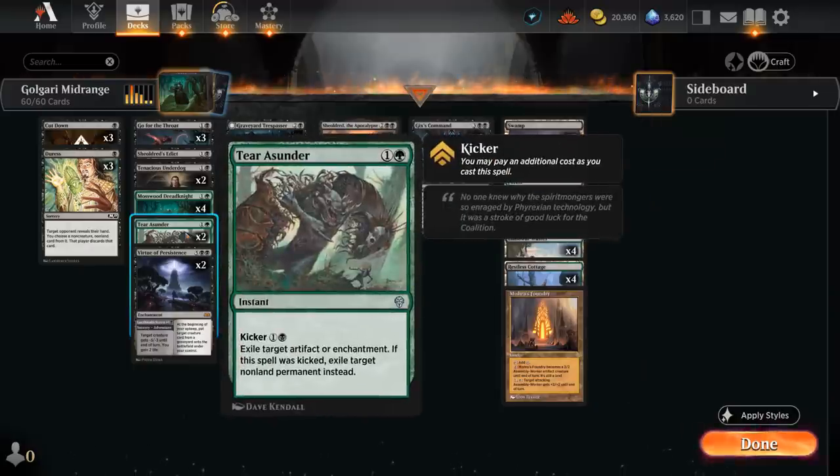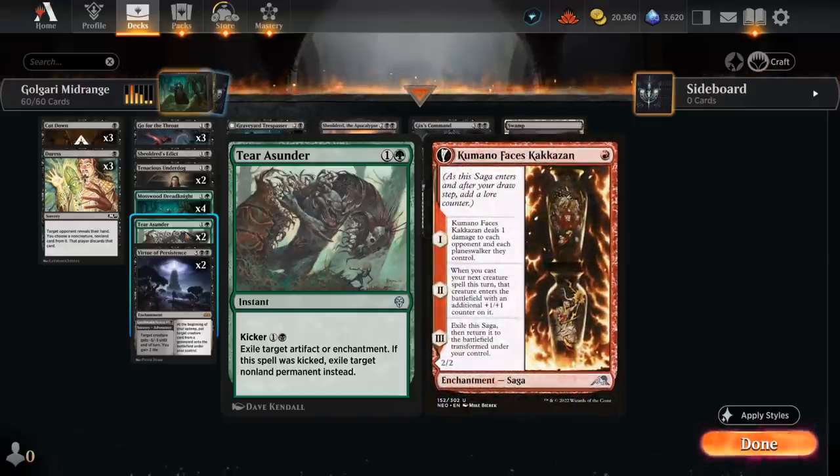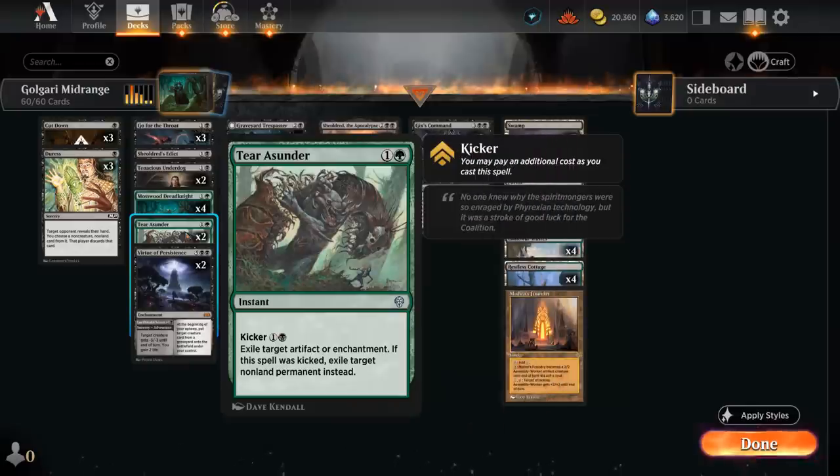We also have two copies of Tear Asunder as another flexible answer that can deal with enchantments cheaply. Even against Mono Red this is not a dead card as it can deal with a Kumano, and later in the game we can cast it for 4 mana thanks to its kicker to deal with any non-land permanent.